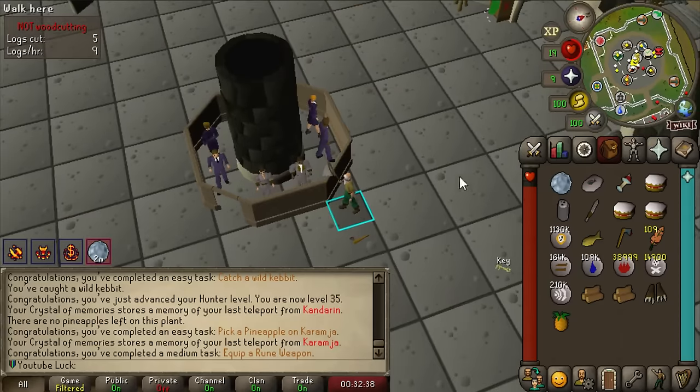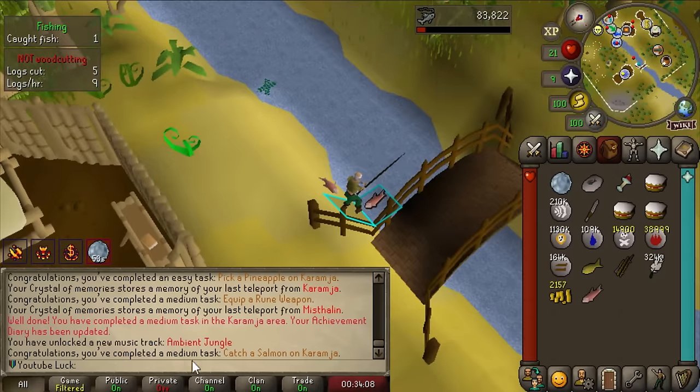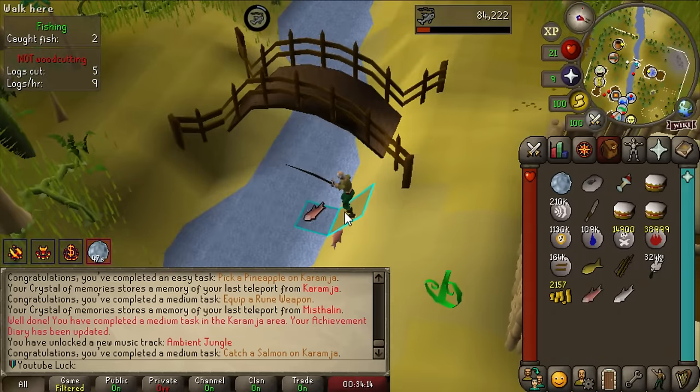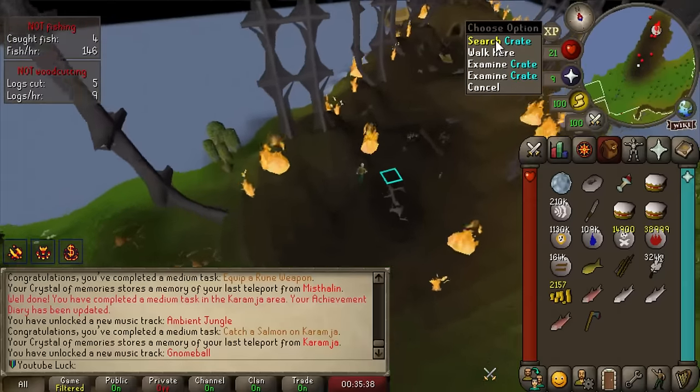I forgot to equip the rune axe - there's 'equip a rune weapon' for 40 more points. Just easy things to forget that you'll realize you have tasks for. Catching a raw salmon on Karamja is a medium task. I think you automatically get Shilo Village done when you unlock Karamja - easiest medium task in the game probably.